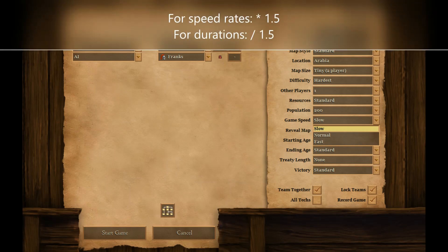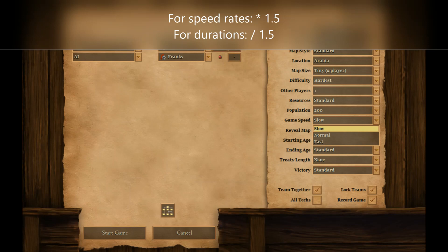So whenever you see a movement speed or gathering rate — like the villager moving at 0.8 tiles per second, foraging at 0.31 food per second, or the relic producing 0.5 gold per second — you actually have to multiply these values by 1.5 to get the real-time value.